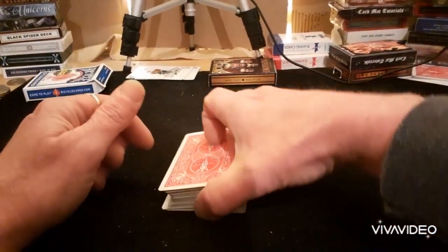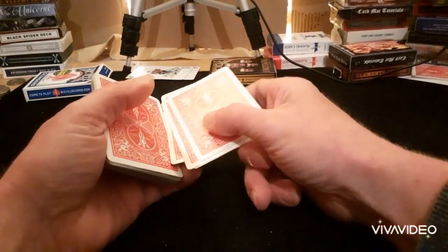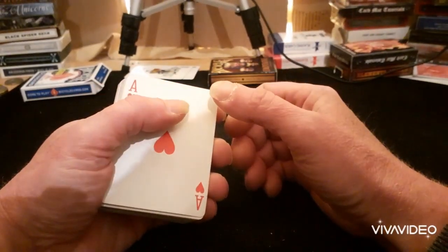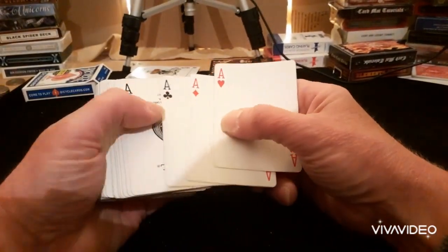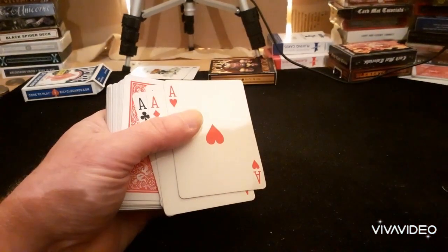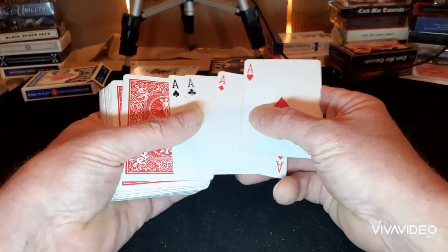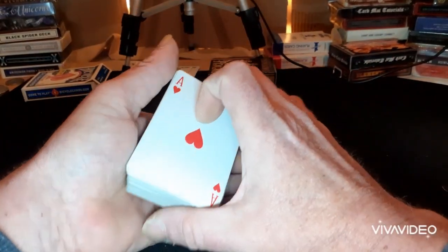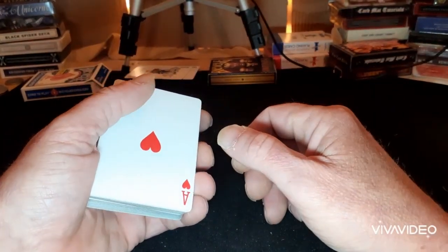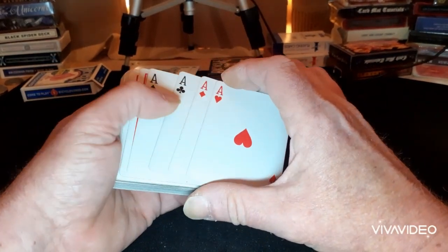Hello again and welcome back to the card mat. Right, little four ace trick — well obviously you need the four aces. I forgot to put my lamp on again. Hello again and welcome back to the card mat — yeah, four little ace trick.